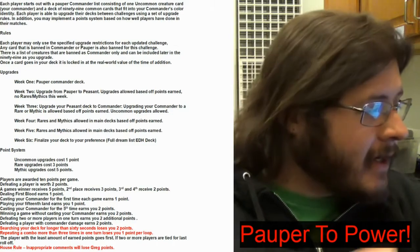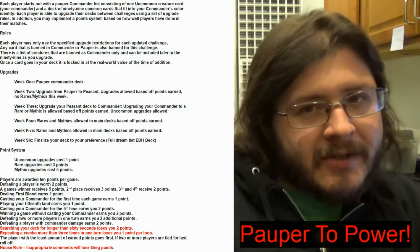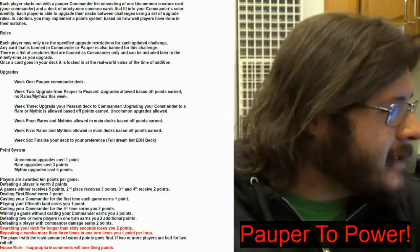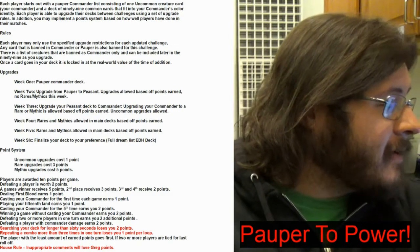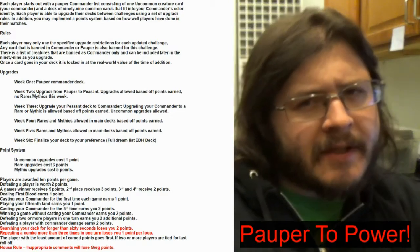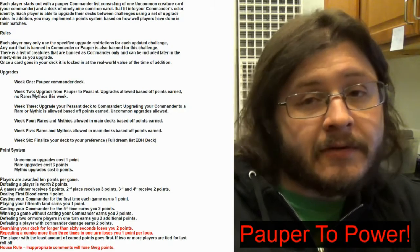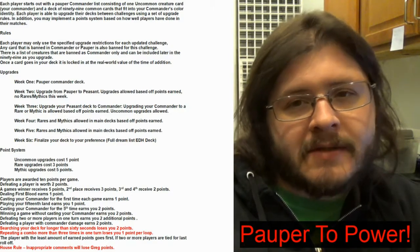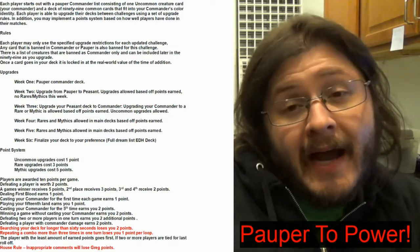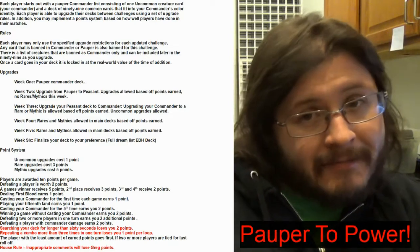So jumping into it here, I've got a nice little sheet here that you can see on screen — it might be a little small, I apologize. Each player starts out with a Pauper Commander, so that's any uncommon creature. Keep in mind that does not have to be legendary. There are about 30 that are legendary, so if you want to add that into your play group as another restriction, you can. I actually prefer a lot of restrictions — to me it breeds creativity.